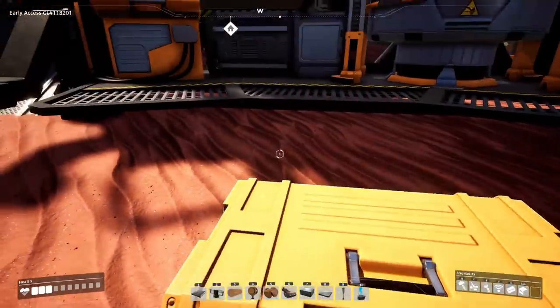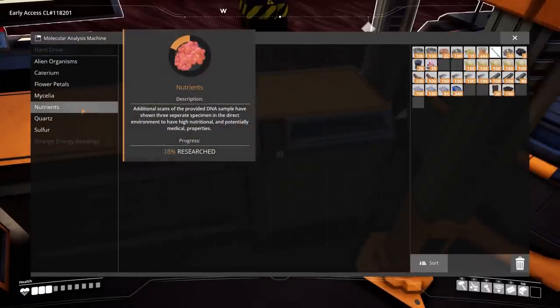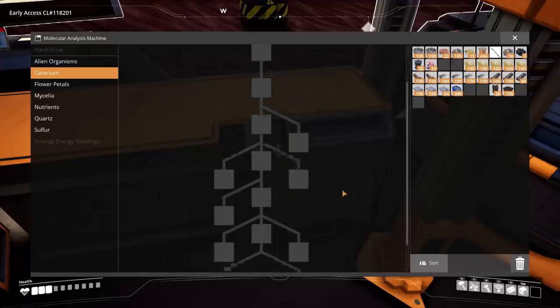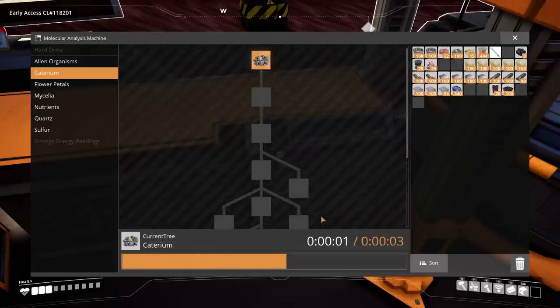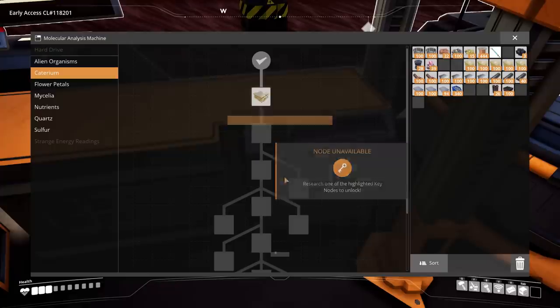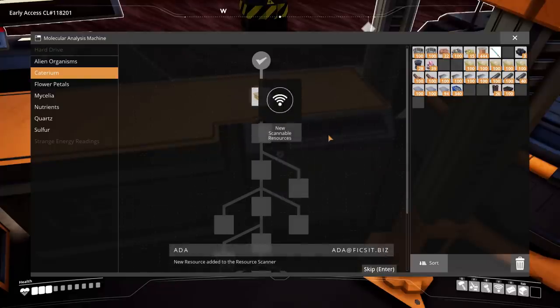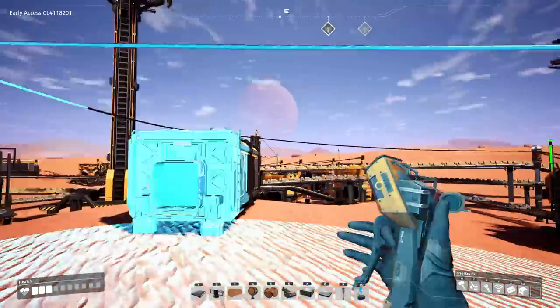I stored some sulfur here — let me take those out. Let's take a look at the MAM. We have a sulfur tree, a quartz tree, a caterium tree — wow, I wasn't expecting that. Only three seconds for the first caterium research — let's do that now.